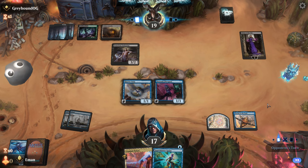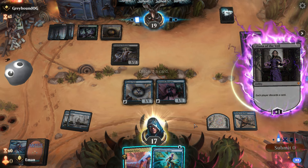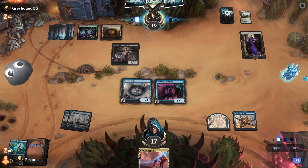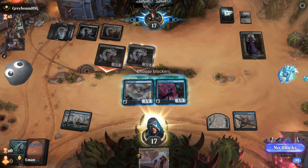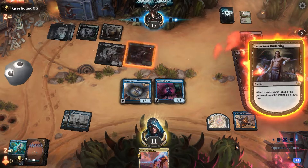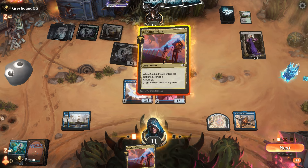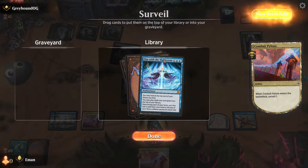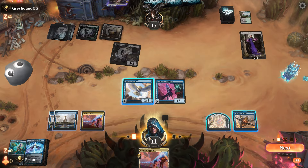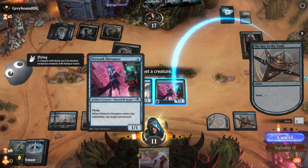We could have tried to surveil a land. We did end up drawing a land last turn, so that would have been good. Hopefully we can get something — One with the Multiverse is pretty good. We'll keep it on top and go equip the one here.